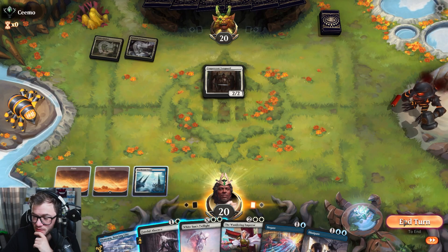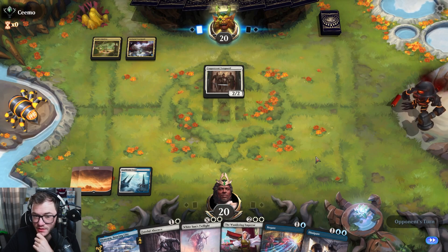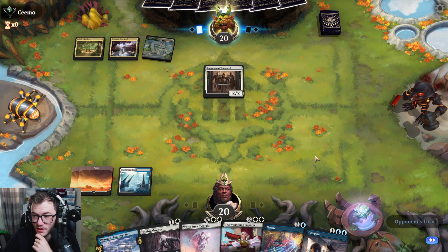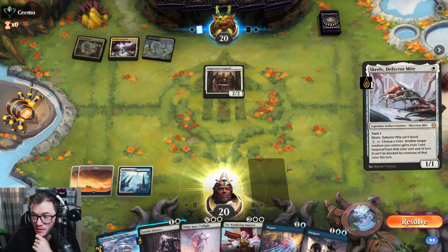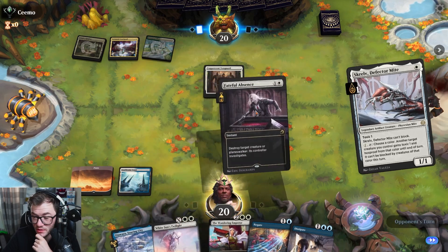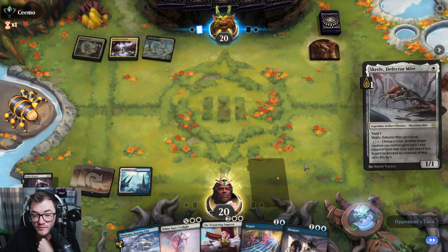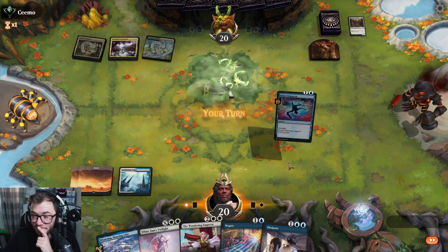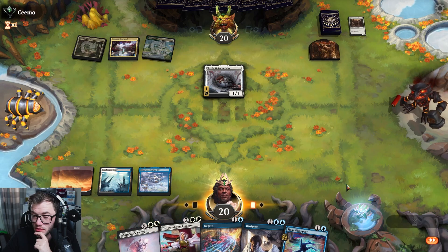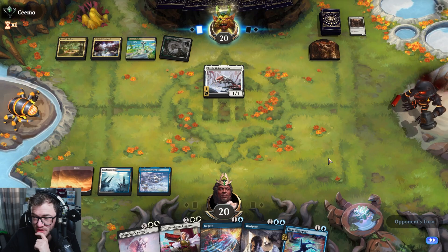Oh maybe I should have played the City — that's my bad. I'm probably going to Faithful Absence anyway, unless they play an Adelin. Not an Adelin — Skrelv. We've got to Dissipate. Let's get rid of this guy now. Make Disappear — okay. We're aiming towards this White Sun's Twilight, that's the aim of the game there.